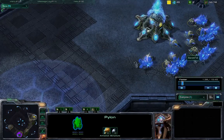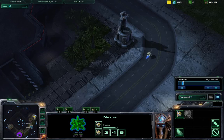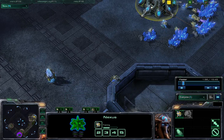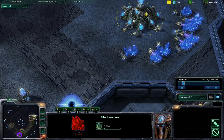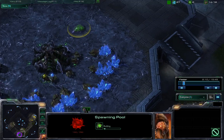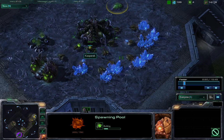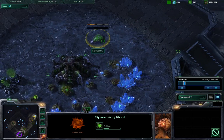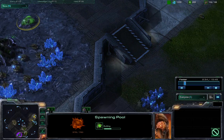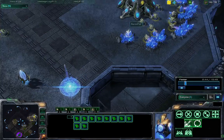Right now we see everything is going pretty normally. Pylon in Baron Fell's base, no proxy or anything of that sort yet. We will probably be seeing the gateway soon, and gateway does go down. Gateway on 13 and we have Kasprik going for an extractor before spawning pool, going to probably be getting out that metabolic boost very quickly after the spawning pool is done. Speed for Zerglings is so vital in getting that surround on the Zealots, or actually being able to run up into the opponent's base and do a lot of economic damage to the probes.